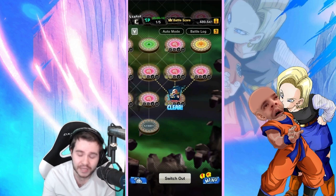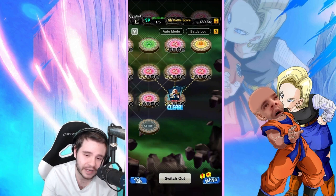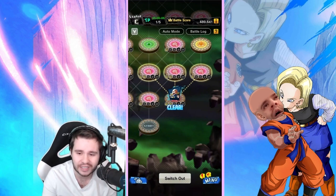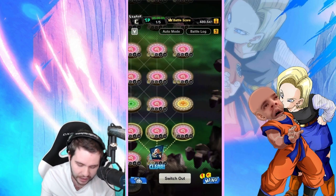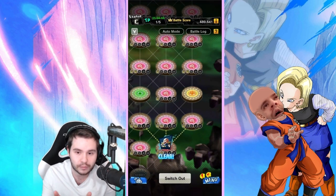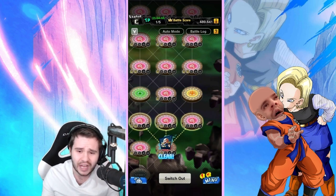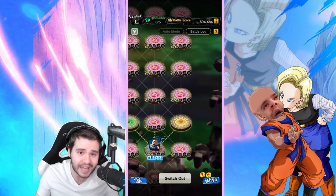We cleared the stage, meaning we can keep going. I think the yellow squares allow you to change your team composition — I could be wrong so try it out yourself. But overall, this is pretty cool. That's the first look at Tournament of Power.